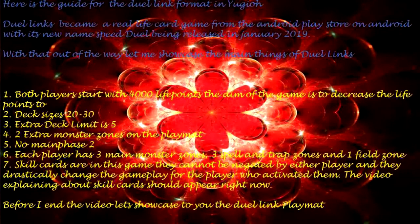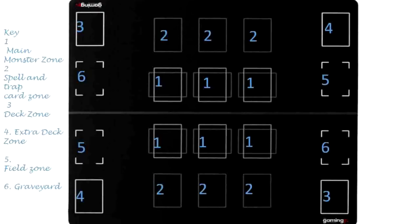Before I end the video, let's showcase the Duel Links play map. 1. Main monster zone. 2. Spell and trap zone. 3. Deck zone. 4. Extra deck zone. 5. Field zone. 6. Graveyard.